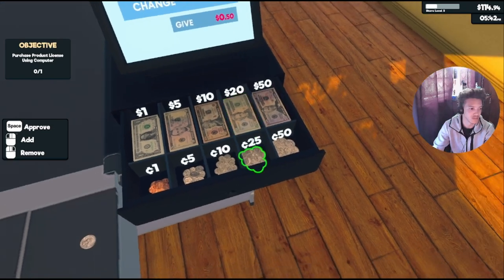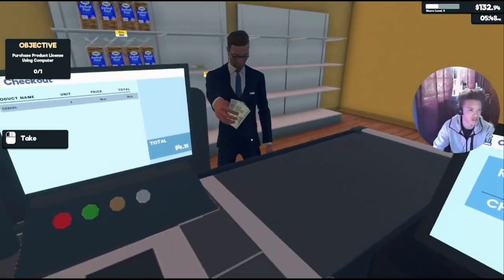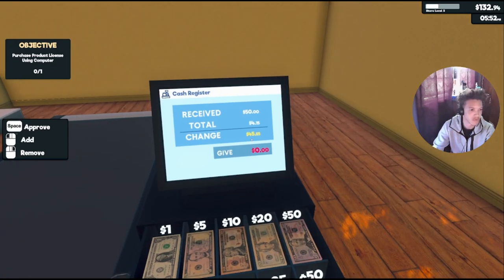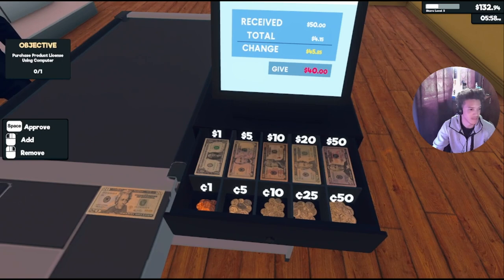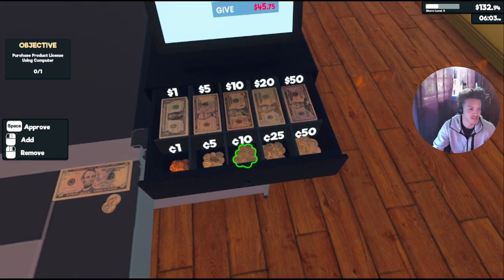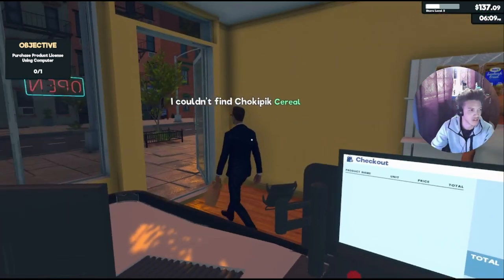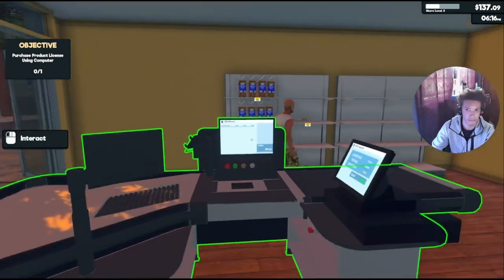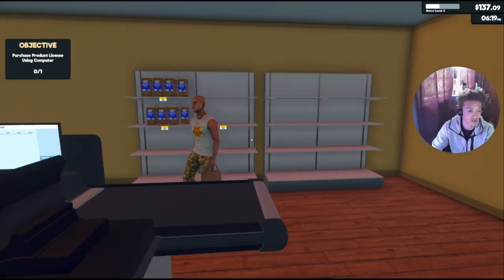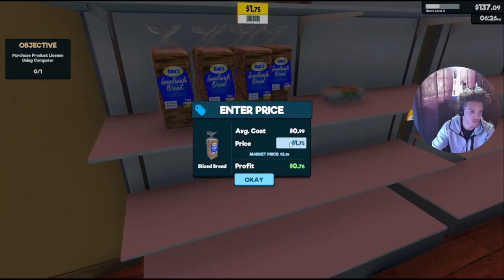Oh $25.50, there you go. Chocolate pick, okay. This guy — he's always using his hundred dollar bill. Nothing wrong with it, but I couldn't find chocolate pick cereal. See, now I'm making a lot more money than I was before. I'm gonna bump this up to $2.75.